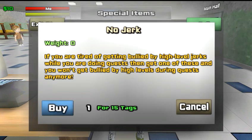Right here is the no jerk tag. This makes it so that when you enter the quest room, no one else is in there with you — it's just you and the people you have to beat for the quest. Sometimes when you're on a quest, other players will take advantage and beat you down while you're doing it, forcing you to start all over. If you have that problem, this will help.